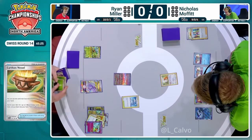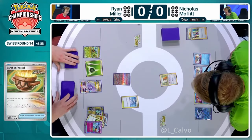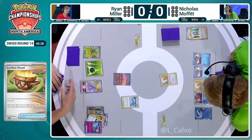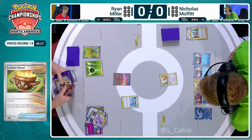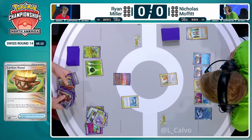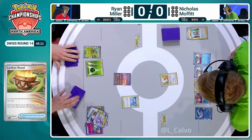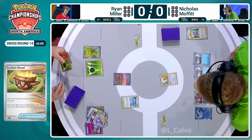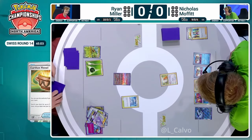We do see a Giratina coming down there with an Earthen Vessel just searching out the energy. Giratina is discarded with the Earthen Vessel, just to be clear. Getting a couple of energy down — one can be attached, one can be attached using the ability. You could even, if you get a second Ogerpon, Energy Switch — could KO the Bidoof. Seems like a lot of effort here. You really want a Regidrago V.